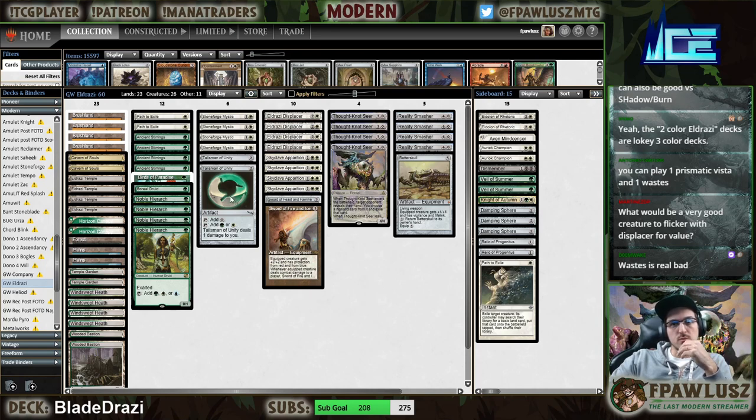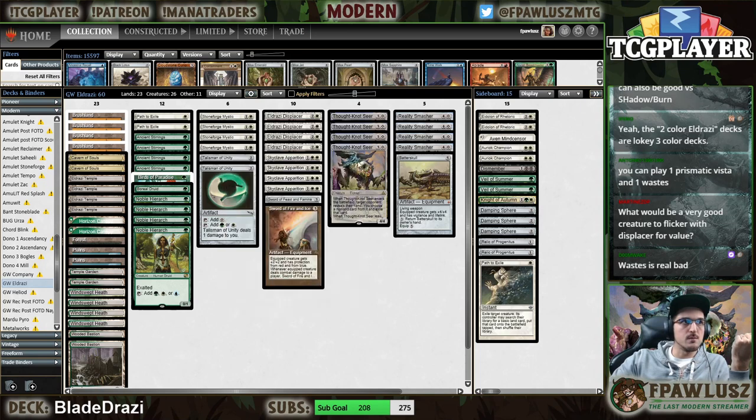So I think for us it makes more sense to play the manabase like this. It would be very good to play Figure with Displacer for value — right here. That's the whole point of the deck.